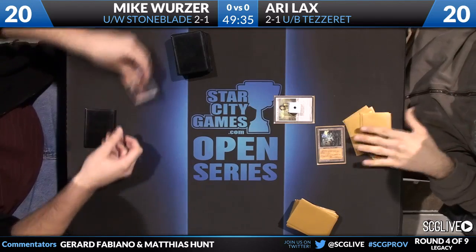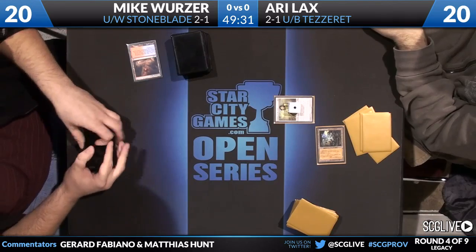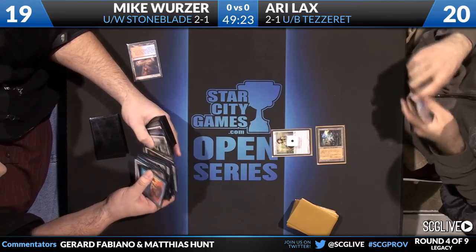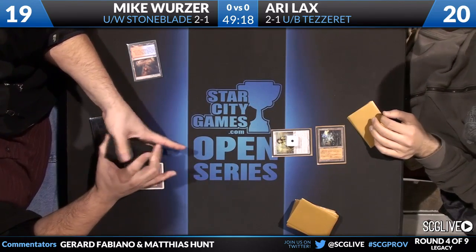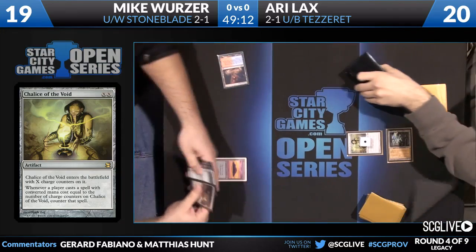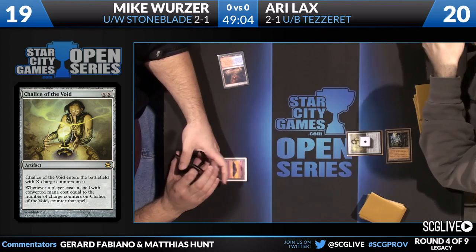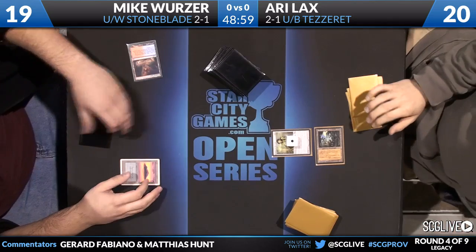We're going to see if the Chalice sticks. Mike started on a Scalding Tarn. Essentially what Chalice will do if it resolves is prevent Mike from playing Ponder, Brainstorm, Spell Pierce, Swords to Plowshares, and so on. Normally in Legacy a lot of players have many one-drops, but Ari doesn't have many in his deck — that's why Chalice of the Void is very good here. Mike doesn't know for sure yet that Ari is on Blue-Black Tezzeret.